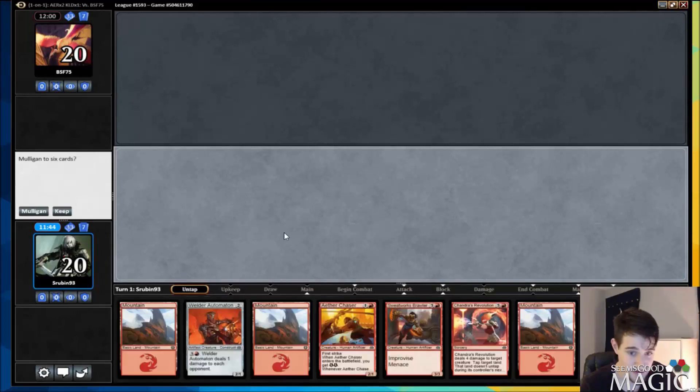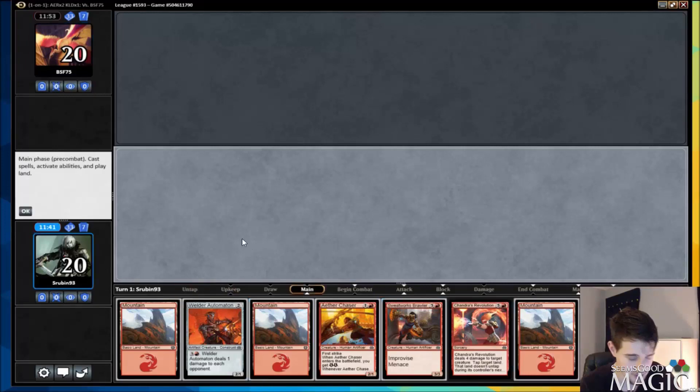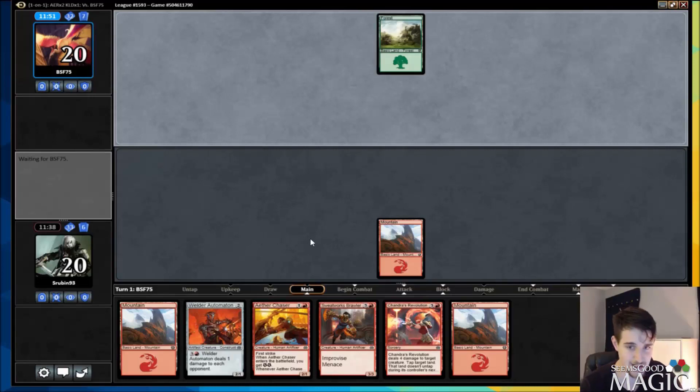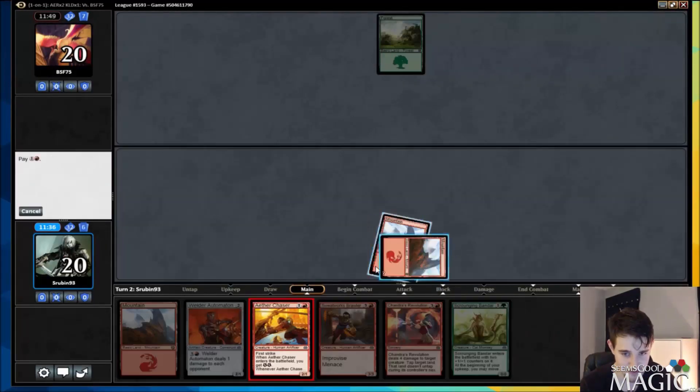Everyone, we're back and we're going to be on the play here. This is an obvious keep, right? We have Chaser, Welder, Brawler, three lands — the whole deal. So we can play Chaser into Brawler on turn three, which is exactly what we want to do. We could also play Automaton into Brawler on turn three, but that's not nearly as good as Chaser into Brawler on turn three.